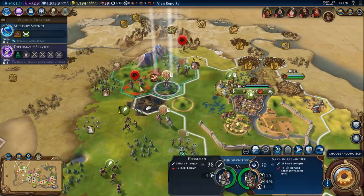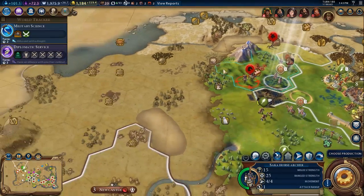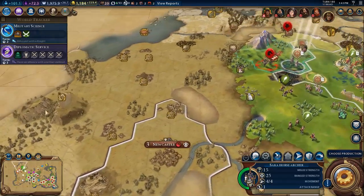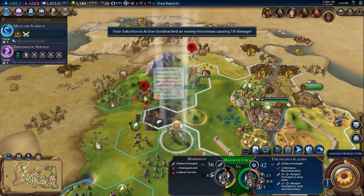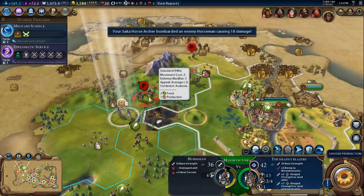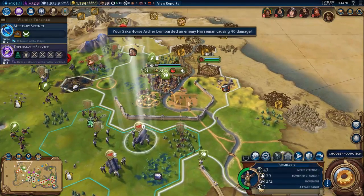These barbarians are a little bit annoying. Where is the camp? I can't really see any other camps around here. Did they kill my horse archers? Oh no, they didn't — there's another unit here. That's fine. So we're going to head through in spite of these barbarians.